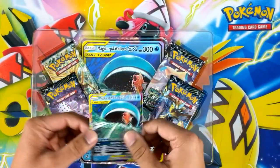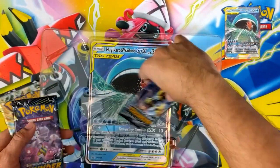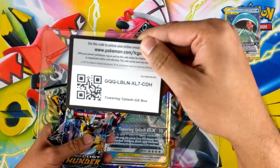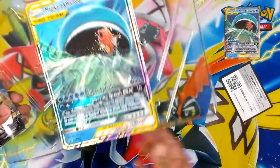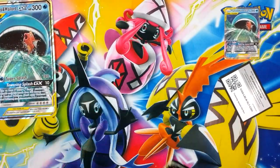It's still pretty sweet - digging the artwork. Here are the packs, and here's the first ever code for you guys - the first code of 2019, enjoy! The Magikarp & Wailord GX on PTCGO. Leave the jumbo to the side.